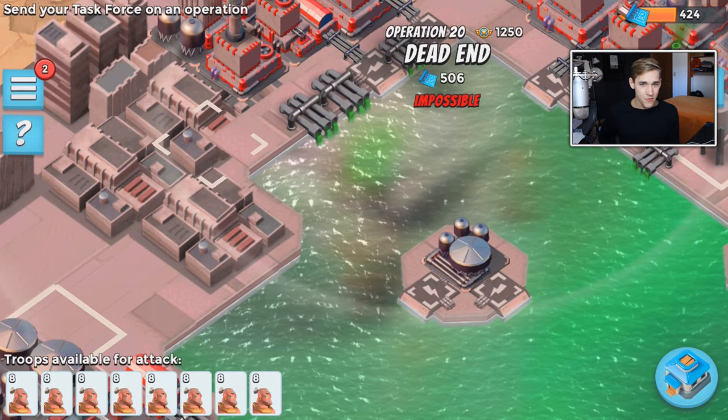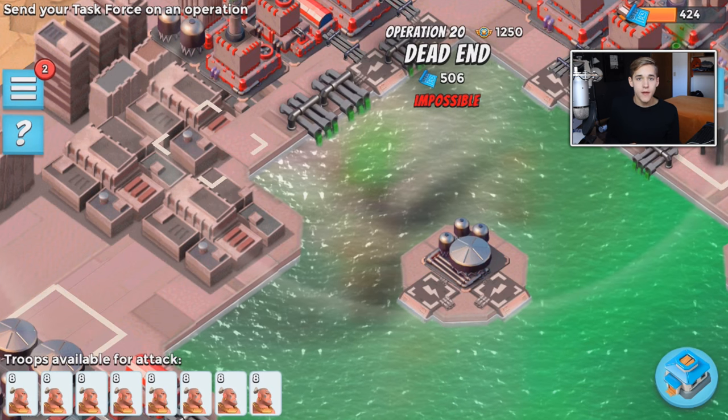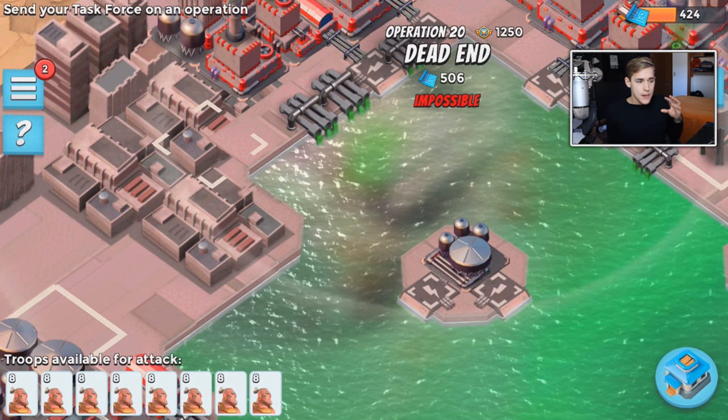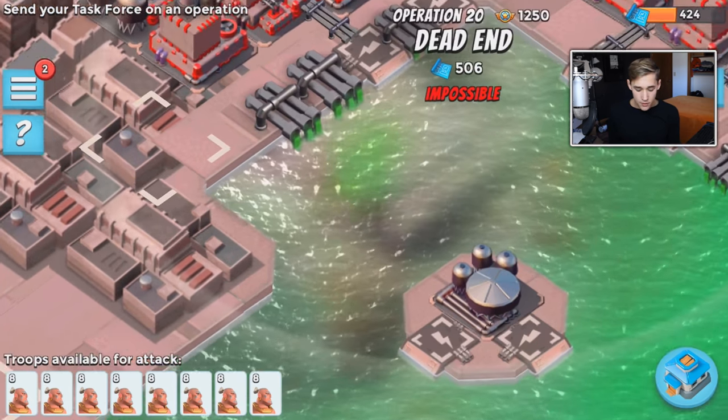Hello guys, welcome back to another Boom Beats video. Today I got Imitation Game for you guys, which is the new event that Hammerman is going to be bringing out. It's seven stages of player bases, starting at HQ 10 and going all the way up to HQ 22.